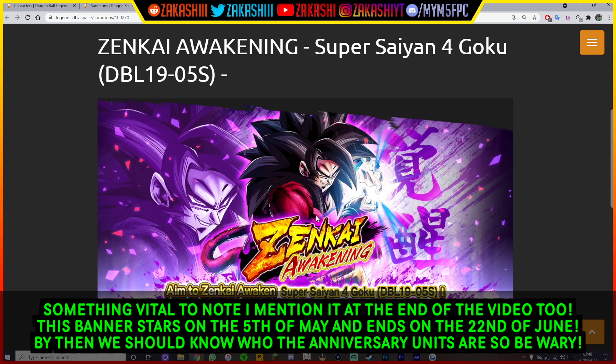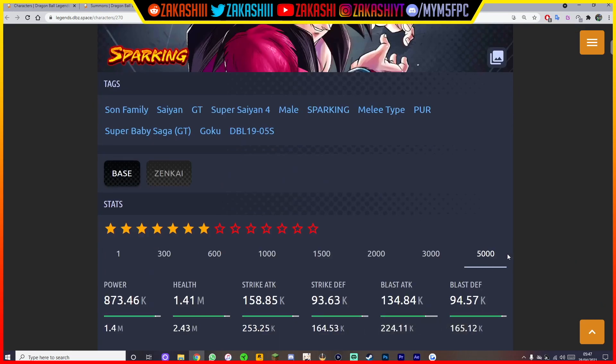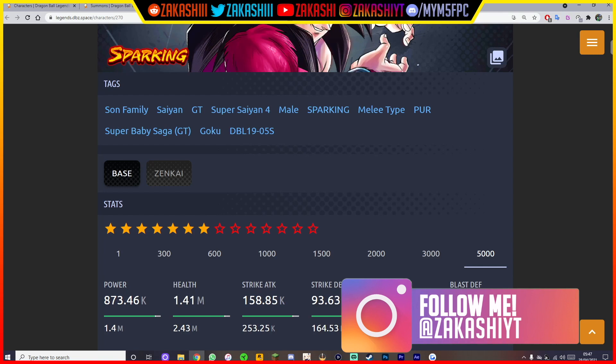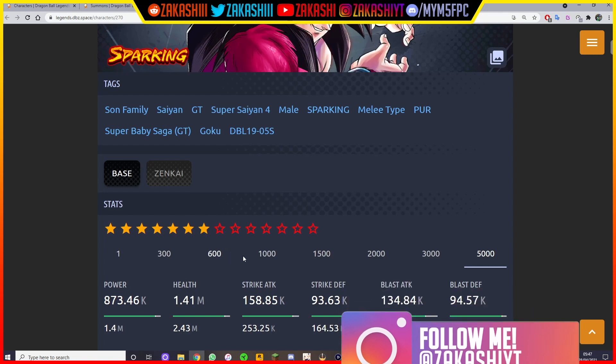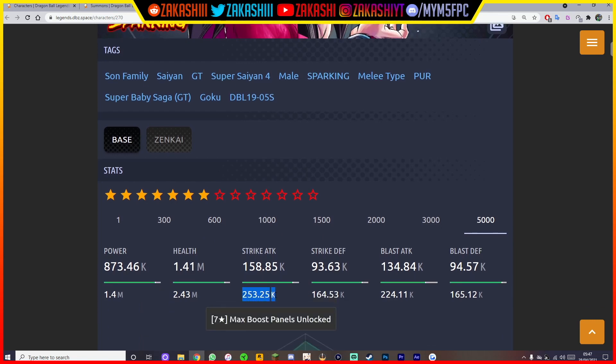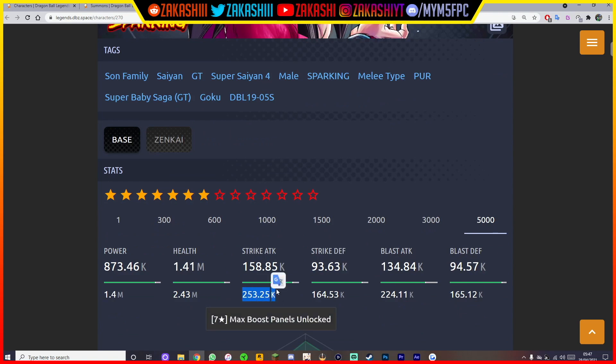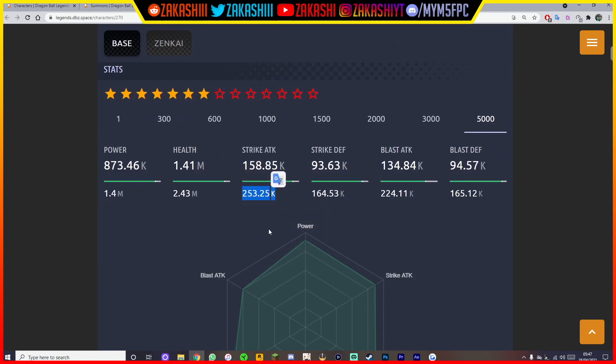We've also got Twitter, Twitch, Reddit, Instagram, and a Discord link all in the description below. Let's look into the actual Super Saiyan 4 Goku Zenkai. Looking at him here, I've got him at 7 stars, 5,000 — so you can see a decent spectrum of what he looks like. At only 7 stars, if you go to 14 — which I'll probably have him at, because I feel like there's an event also coming with him.